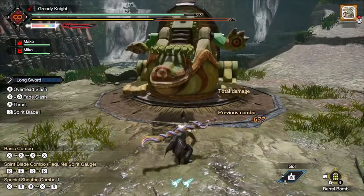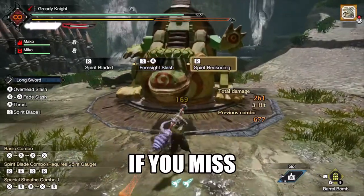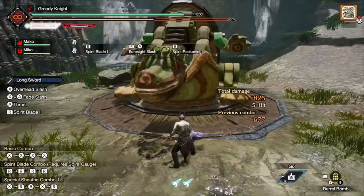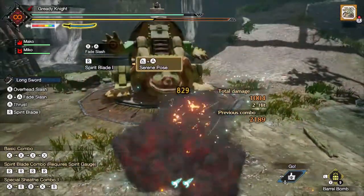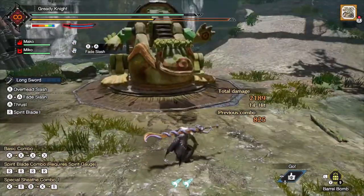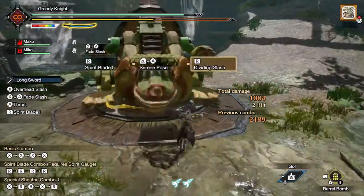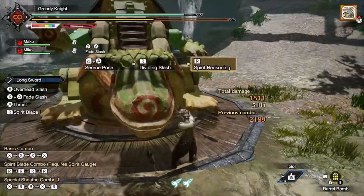The second option is to substitute an EI slash with a foresight slash. The main downsides are that you lose your current spirit meter and the attack comes out slower than EI slash. The third option is to use serene pose instead of foresight slash or EI slash. You can chain a spirit combo finisher afterwards like it's Monster Hunter GU. Serene pose is the most powerful option but leaves you with yellow gauge and no follow-up soaring kicks. This is your best wake-up option since the 1k damage will get doubled from sleep.